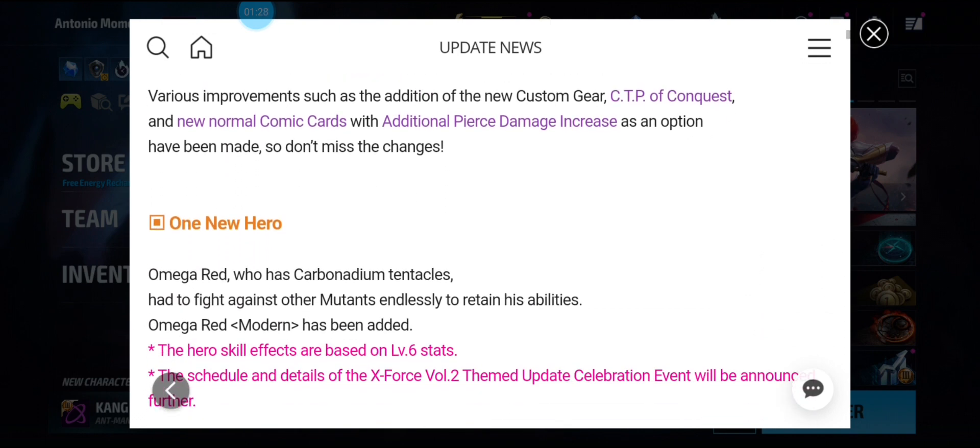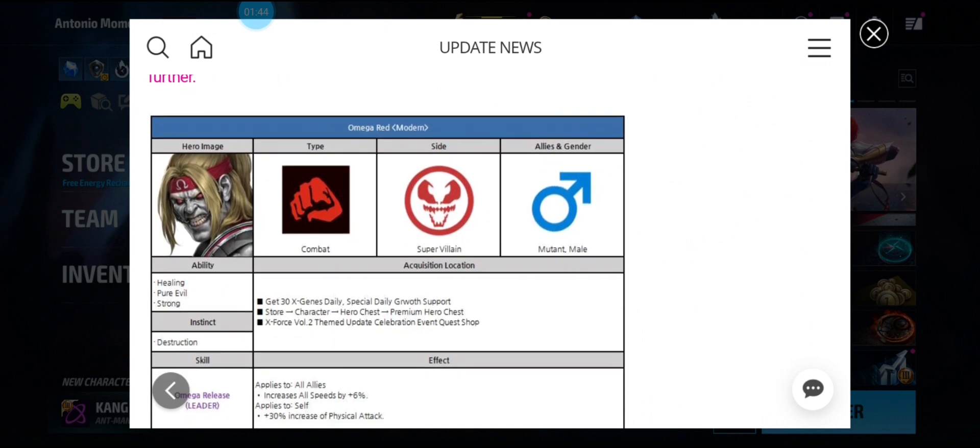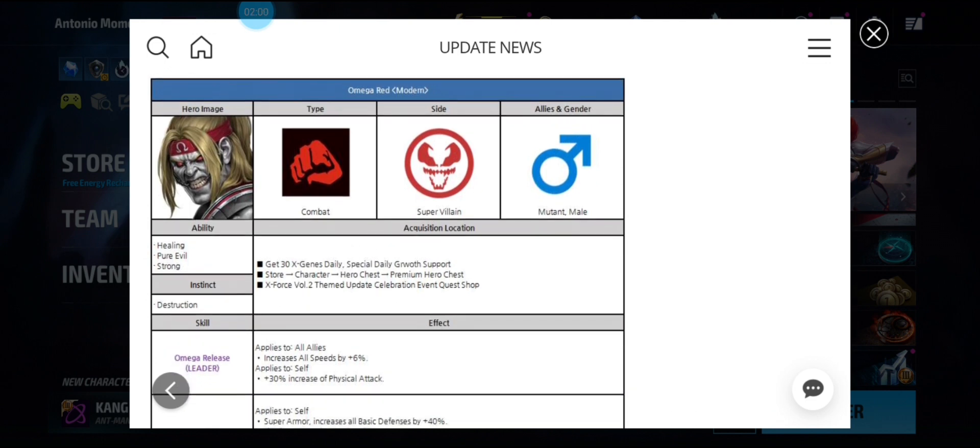One new super villain instead of a hero — Omega Red has carbonadium tentacles and had to fight against other mutants endlessly to regain his ability. Omega Red is a combat super villain, mutant male. You can get him through the H Gene selector, the Special Growth, the store hero chest, and premium chest, and you can get him for free in the next two weeks through the A-Force Volume 2 themed update celebration event quest shop. He's kind of like Spot — he will be free, and I'm going to wait the two weeks to get him for free.